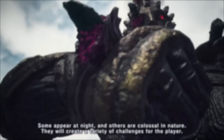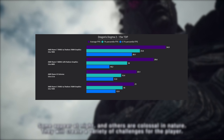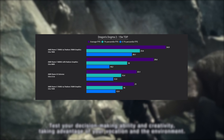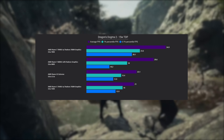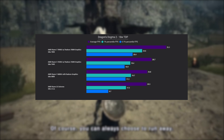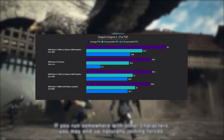At 15W TDP, it's pretty much going to be the same scenario across the board, except the 6800U once again flexes at the lower TDP versus the newer chipsets. But still, the 7840U managed to do very well when moving to 18W, then to 21W, and last but not least to 25W.